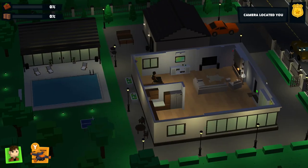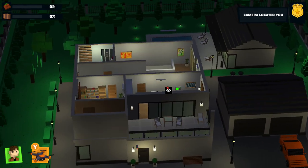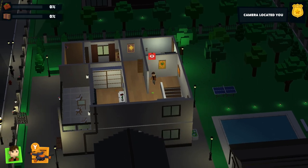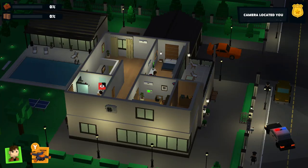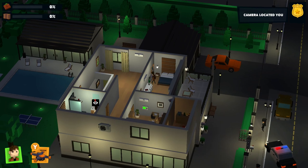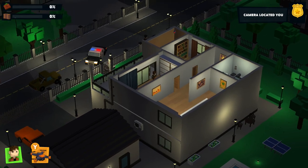Some of the objectives get more complex with tiered levels. I'm going into a house that has security guards outside the building and cameras set on motion detection. While it looks like some missions you can just run in and out - which you could do if you know where you're running - you do need to think on your feet a lot more on the higher level missions.